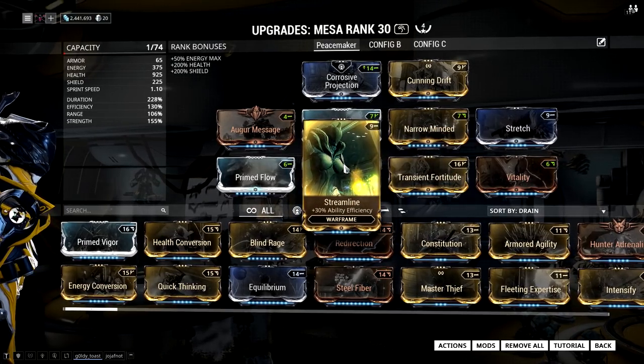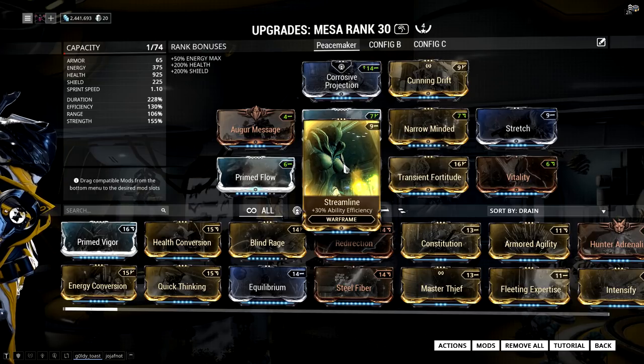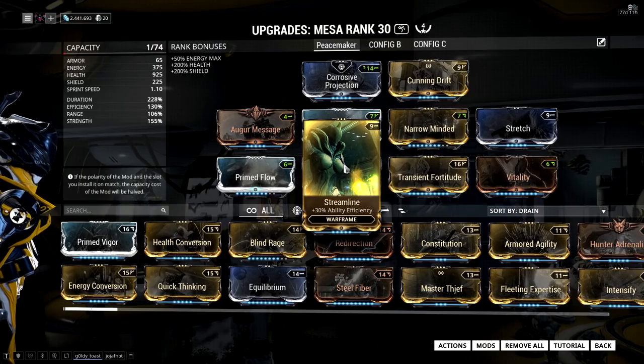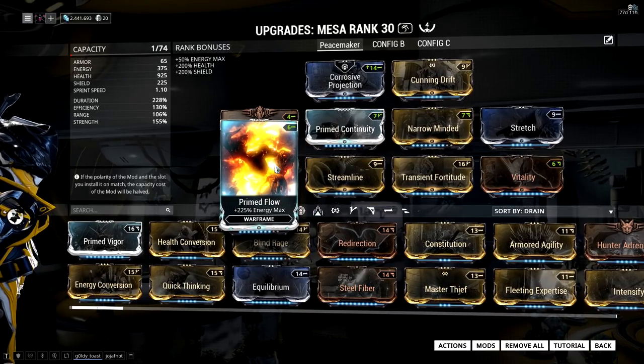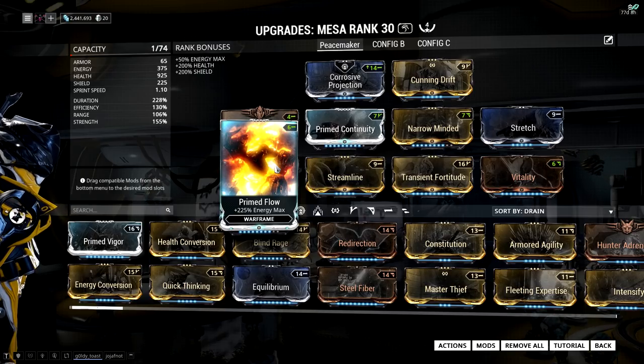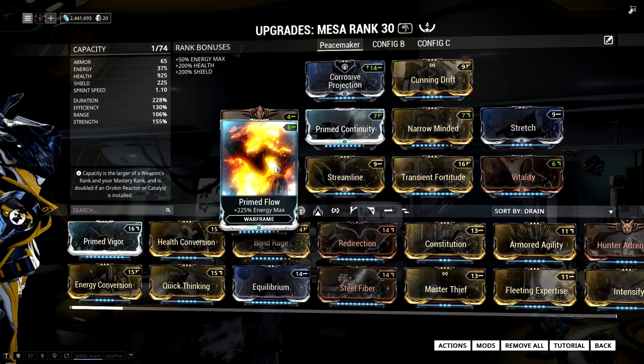I'm using Streamline for a little bit of efficiency, so that Shooting Gallery and Shatter Shield aren't as expensive energy-wise, but it also reduces the initial activation cost of Peacemaker, which is really good. Finally, I have Primed Flow — a lot of people disagreed with that last time, but I really like it and it makes sense on this setup, especially because of how Peacemaker works: the more shots you take, the more damage you do. It generally allows you to bank a ton of energy and then stay in Peacemaker for long periods of time.